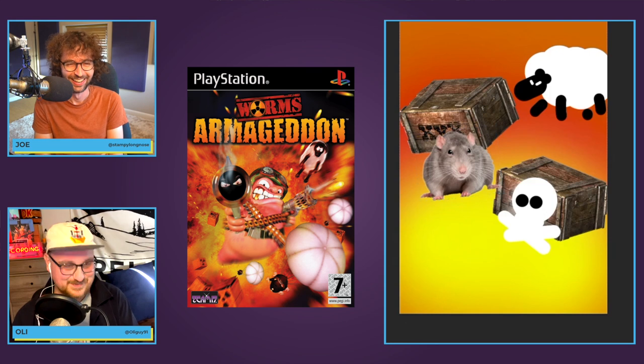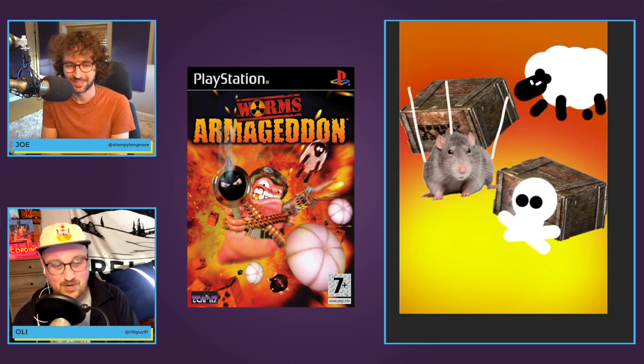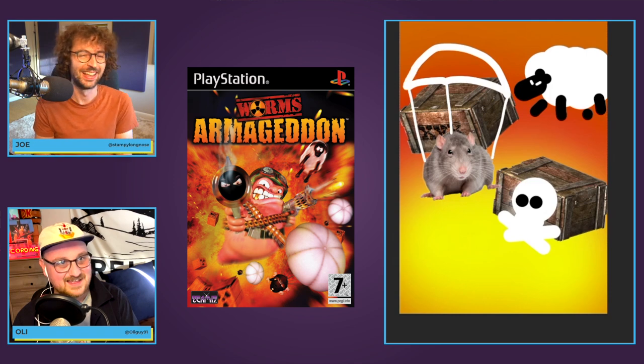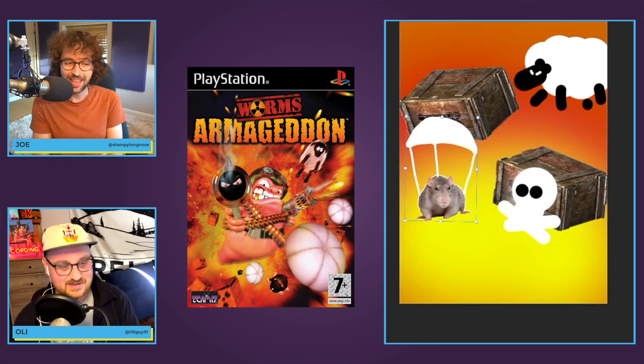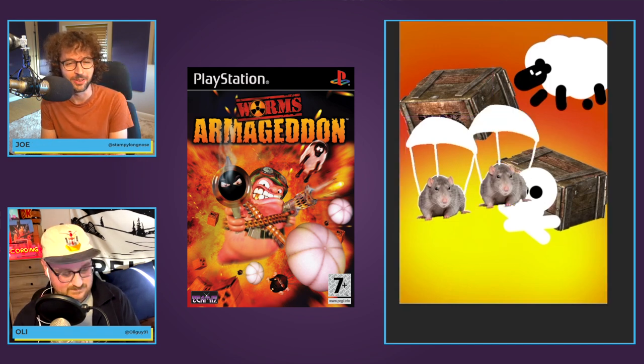And then here comes the parachute. What colour is the parachute? White. A clue, maybe? So maybe just put a couple of them in — they're pretty small on the scene as well. They're mainly around the bottom right, if you want to go for accuracy.